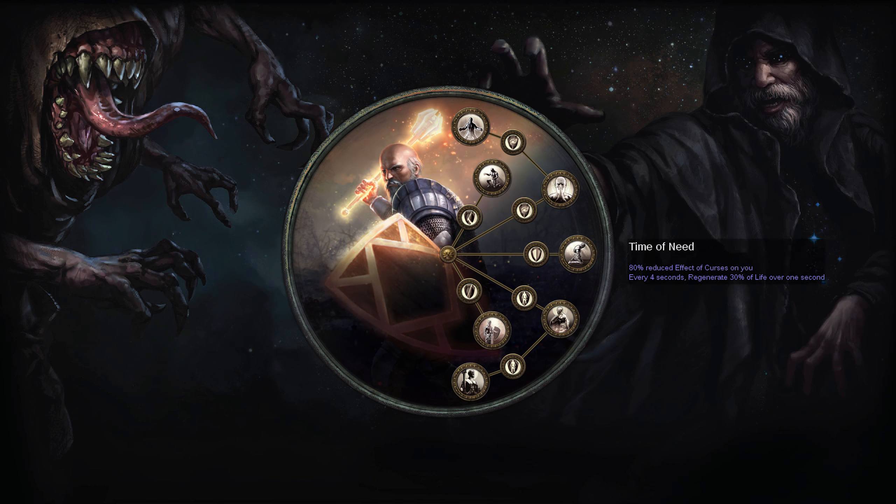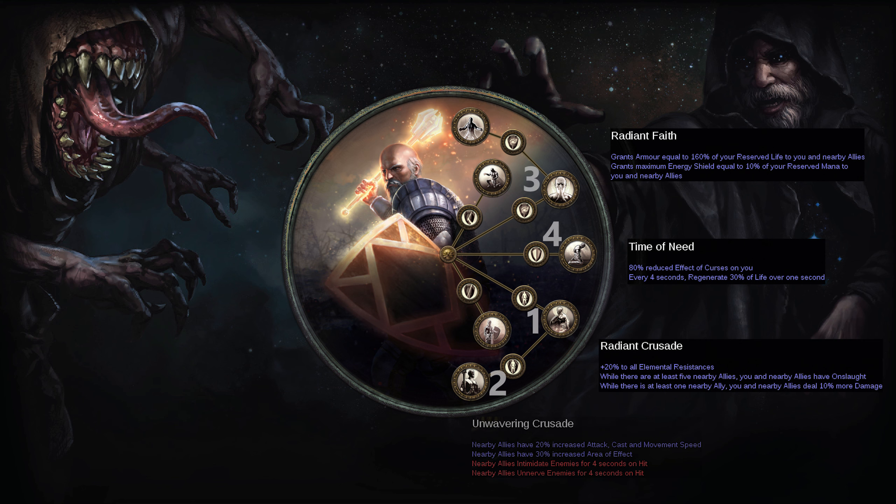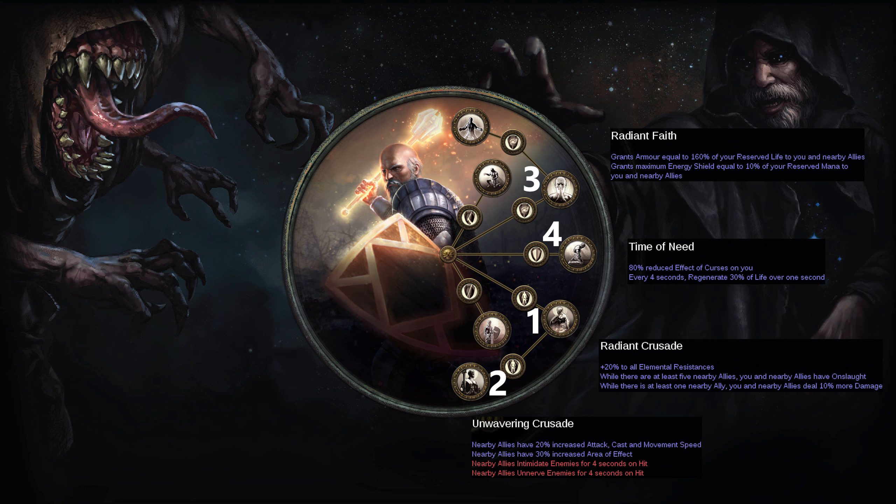For Ascendancy, Guardian's Time of Need notable amplifies ES regeneration. Radiant Faith boosts our ES pool by 700. The remaining two notables, Radiant Crusade and Unbearing Crusade, are made for minion builds, as they grant numerous damage increase bonuses to allies.